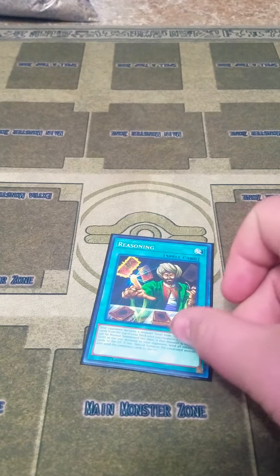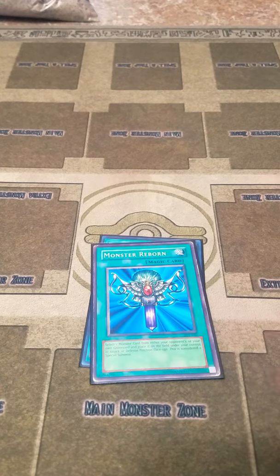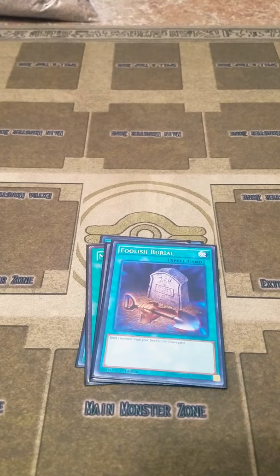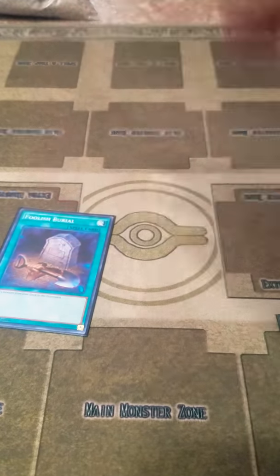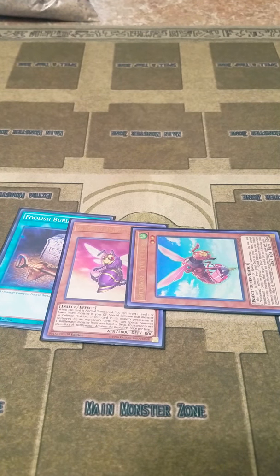For the spells, I play one Reasoning since the monsters are levels one through four. One Monster Reborn, Upstart Goblin, and Foolish Burial. The reason for Foolish Burial is that if you use Foolish Burial with Arbalest, you've already gotten Sting the Poison searching due to Arbalest's effect by sending Sting with Foolish. Then Foolish can grab Twin Bow or Pin the Bullseye so you can summon one of them.